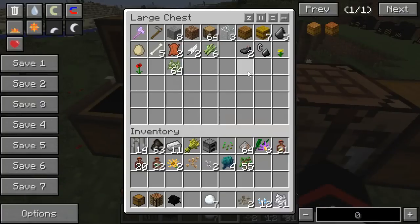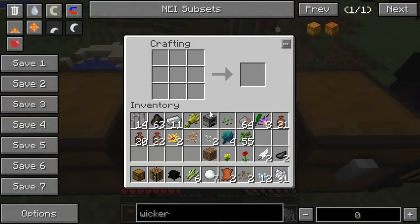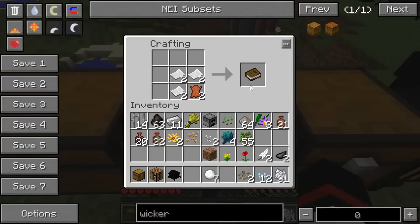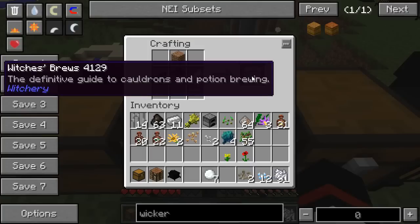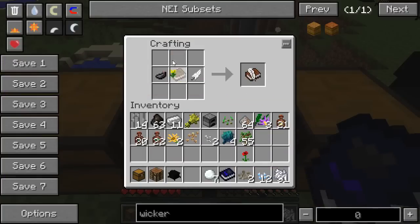The other items I have are because I'm going to show you the first two books that are pretty much essential for getting yourself going. The first book: place a piece of dirt at the top — that gives you a book called Witch's Brews. The next one: put a poppy at the top and a dandelion at the bottom — that's Witchcraft Herbology.